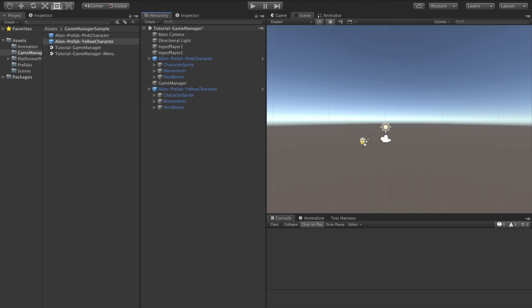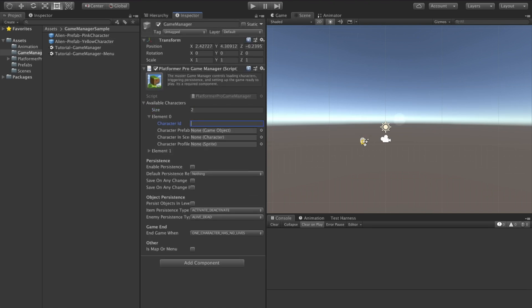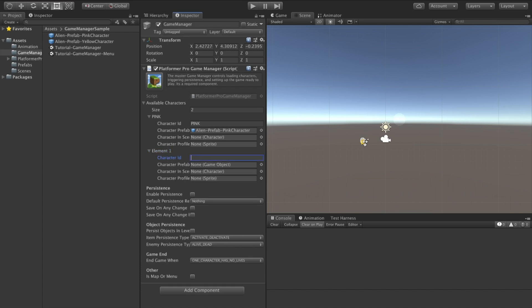We now have a prefab for the pink character and the prefab for the yellow character. Let's go back to our game manager settings. We're going to create two characters. The first one will give an ID of pink and we'll attach the pink character prefab to the character prefab slot. The second character we'll call yellow and we'll attach the yellow character prefab to the character prefab slot.